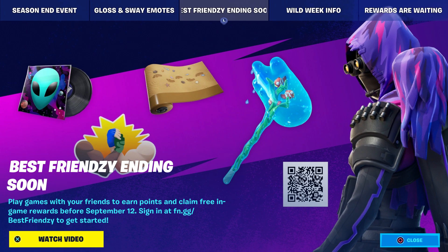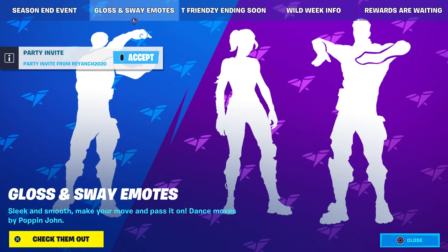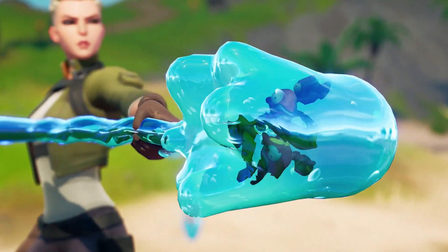If you don't know what's up, just go to hntgg.com/bestfrenzy and register your Epic Games account to that rewards program. You'll need to have a friend to basically do that. All the rules are there and you can watch my other videos on how to do it.